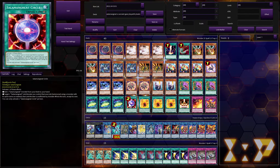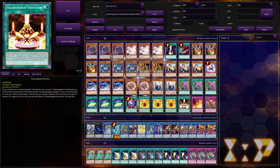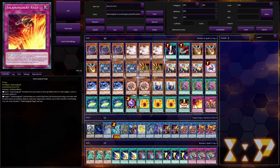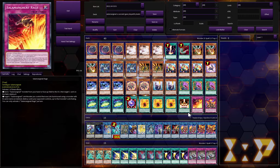One Salmongreat Circle — the list shows two but this is an OCG list and I think it just got put to two. Three Will of the Salmongreats: most people run it at two, but I think it's a really good extender so I want to see it as much as possible. It's also once per turn, so if it stays on the field you get to use that revive effect again. One Salmongreat Sanctuary — if you draw it, it's honestly not the end of the world. One Rage and one Roar can constantly be recycled and sent to the graveyard with Gazelle, which is extremely accessible.